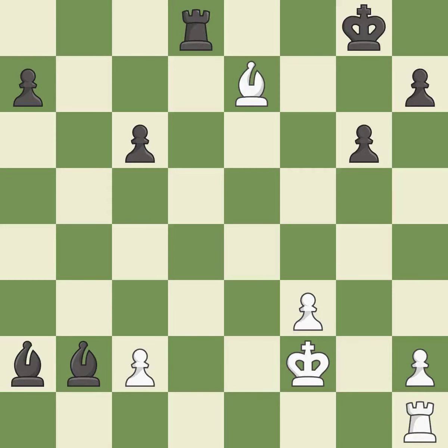This captures a rook that checked the king — it is best. Recaptures. This is the start of the endgame and white is better — it is best.